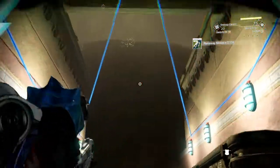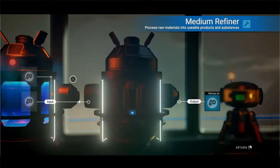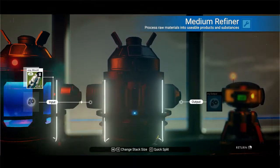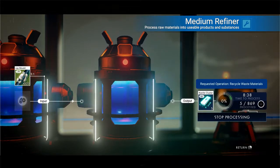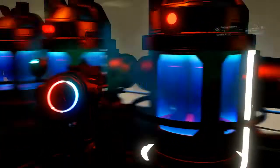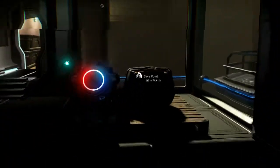Finish these guys off and back to the refiner. We'll plop those in, get it running — 869 nanites that's going to produce. So between those three refiner loads, that's going to be over 2,600 nanites. Not bad for two or three minutes of play.